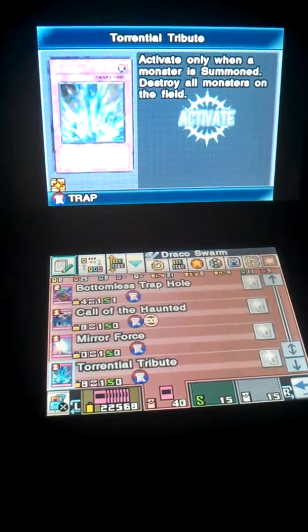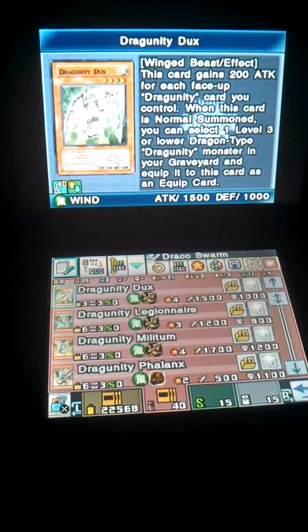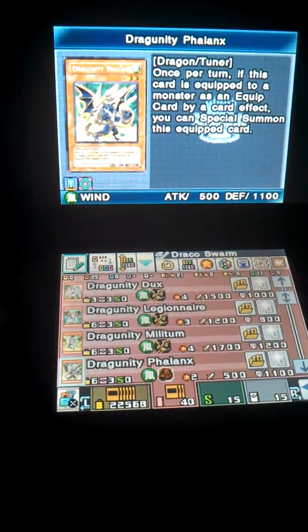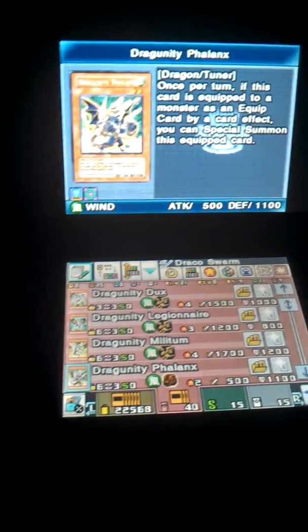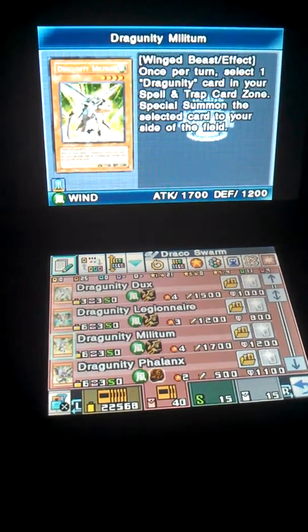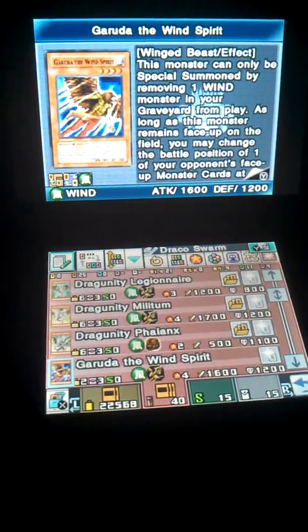Now to tell you guys how the deck works. Basically, you want to mill out Phallix so you can play Militum — he uses his ability to take a level 3 or lower Dragon-type Dragoonity monster from your graveyard and equip it to him. Phallix has an effect where if he's equipped to a Dragoonity card, you can special summon him from the Spell and Trap card zone and use him as a tuner. Tune him with Phallix and get whatever. This deck is basically meant on spamming, swarming, and synchro summoning to get out the tougher monsters.